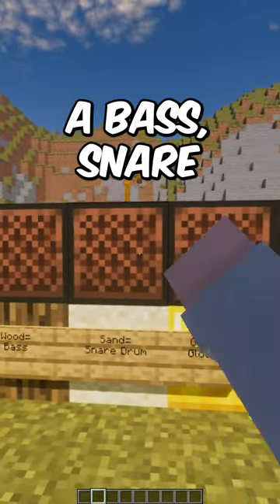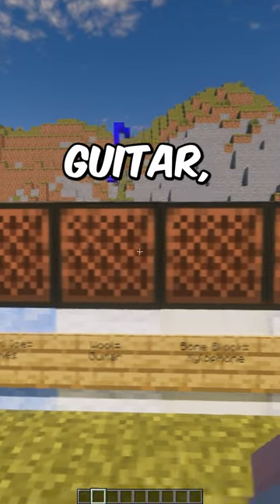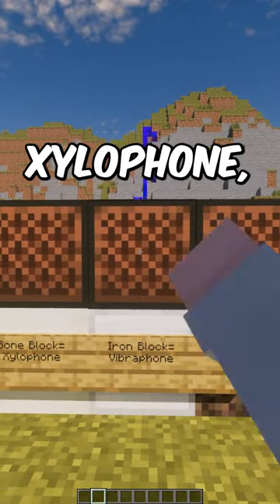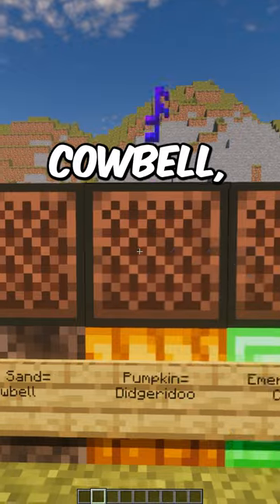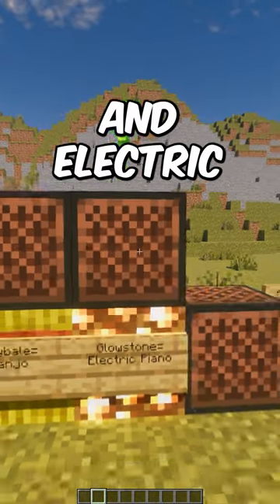You can make a hi-hat, a bass, snare drum, glockenspiel, a flute, chimes, guitar, xylophone, vibraphone, cowbell, didgeridoo, chiptunes, a banjo, and an electric piano.